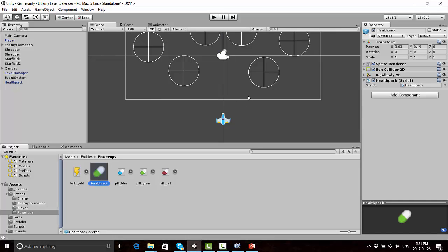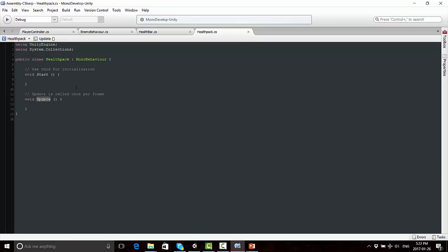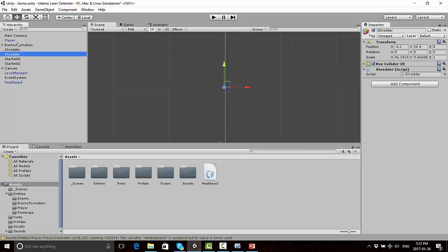Now let's think about what scripts we're going to edit to make this actually work, and what each script is going to do. We're not going to make any use of the Update function, so we can rename this to void OnTriggerEnter2D, because we know the HealthPack is going to interact with our player ship. This takes a Collider2D which I'll call trigger. I only want the HealthPack to interact with our player ship — if we just left it as-is, the HealthPack would fall down and interact with the Shredder objects at the bottom, and your player would get health even from that interaction, which isn't what we want.